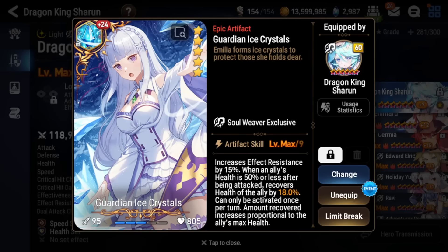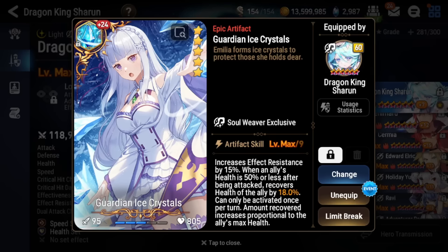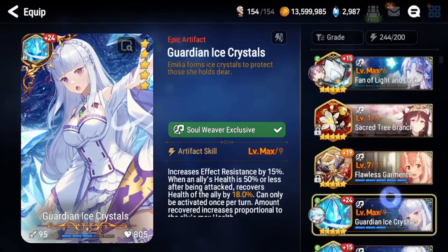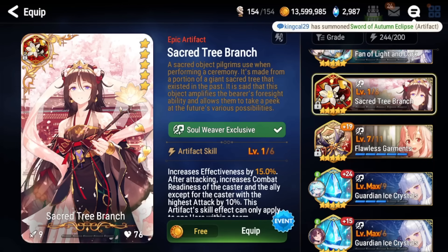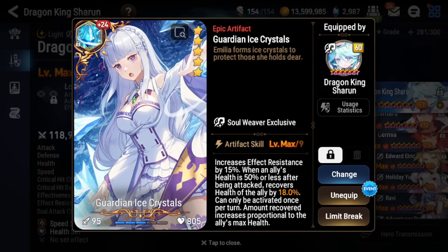The artifact I have on her is Guardian Ice Crystals. The big reason I have around 80% effect resist is to push it up to about 95% so she can't get hit by debuffs from DPS units. Not too sure what the best artifact is — Sacred Tree Branch seems pretty good because it gives effectiveness, and if you build her on speed set you can boost teammates' combat readiness with the highest attack. But I ended up going with Guardian Ice Crystals since it works on every soul weaver.